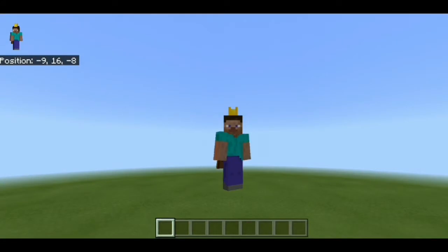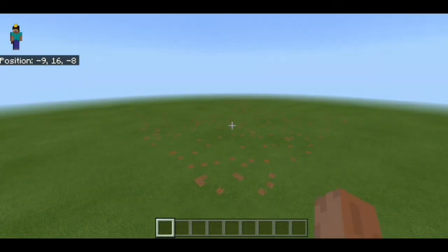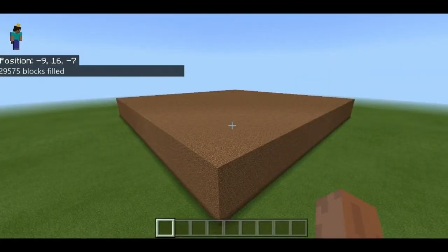I decided to hop into a superflat world so we'd get the best performance possible. And we're in creative now, so we don't have to manually place every single block to figure things out, which would take an eternity and a half. We can use the slash fill command, just like that, which makes things much, much easier to test things out.